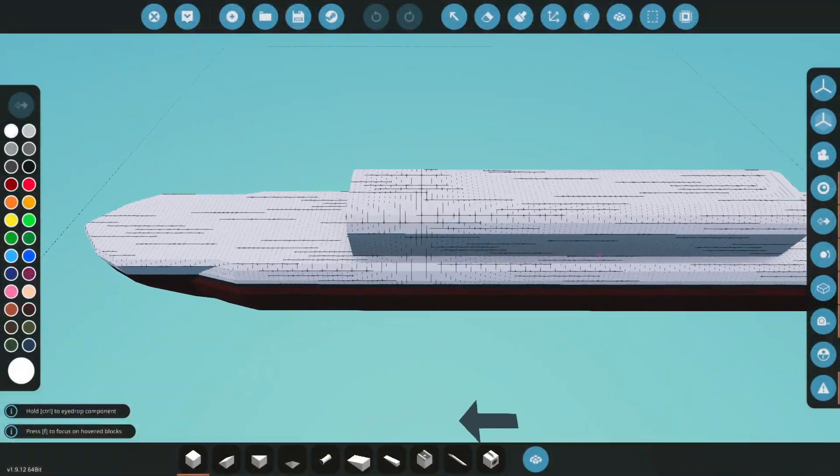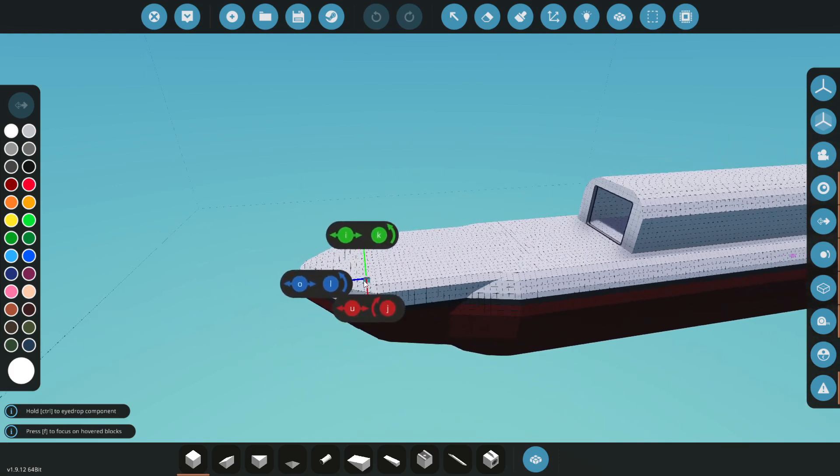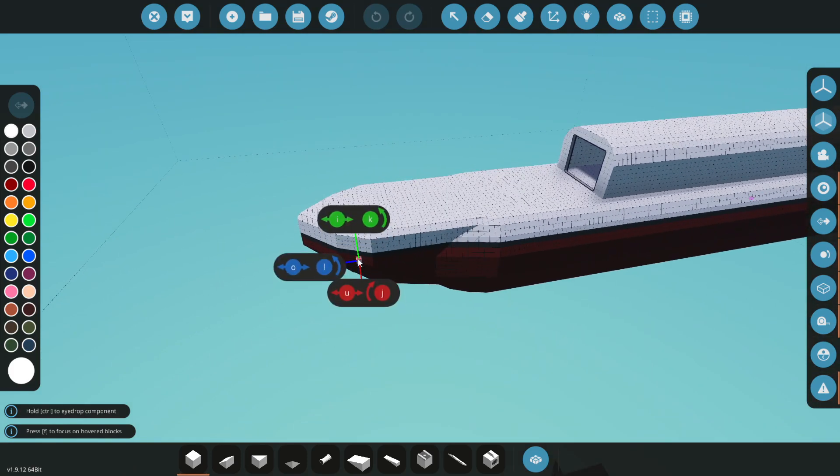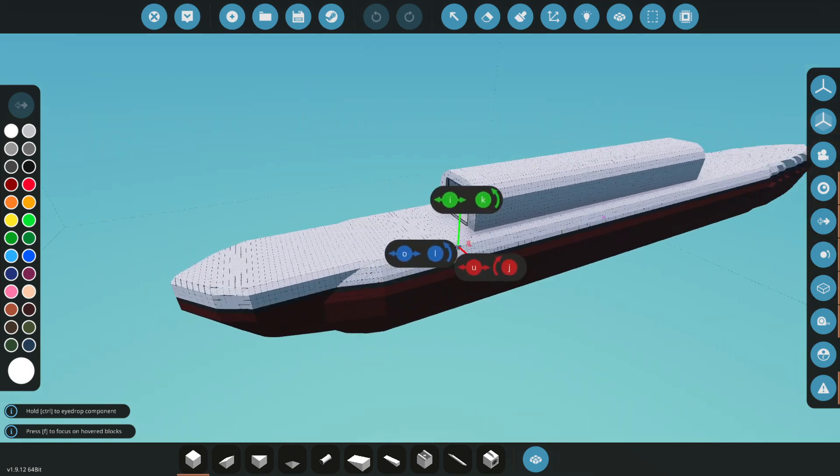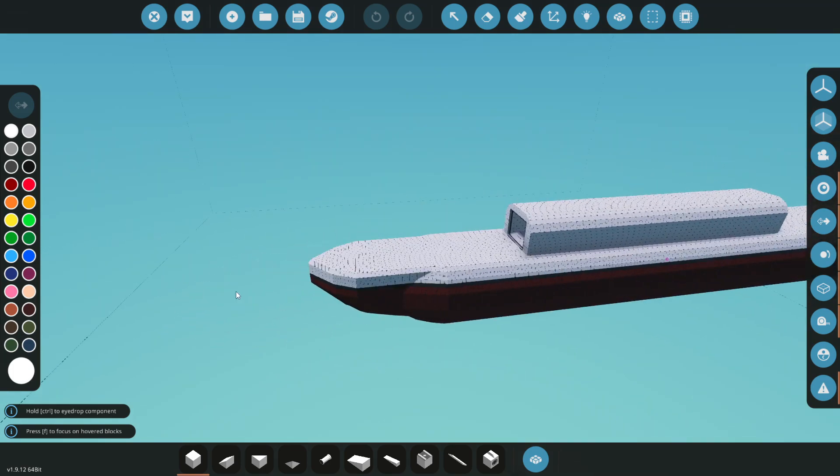I actually want to extend the front of this hull as well, so let me go ahead and take some time. I'm going to delete the front bit right here, and we're going to try and extend it so it looks a little bit nicer. I want it to be a little bit more pointy.